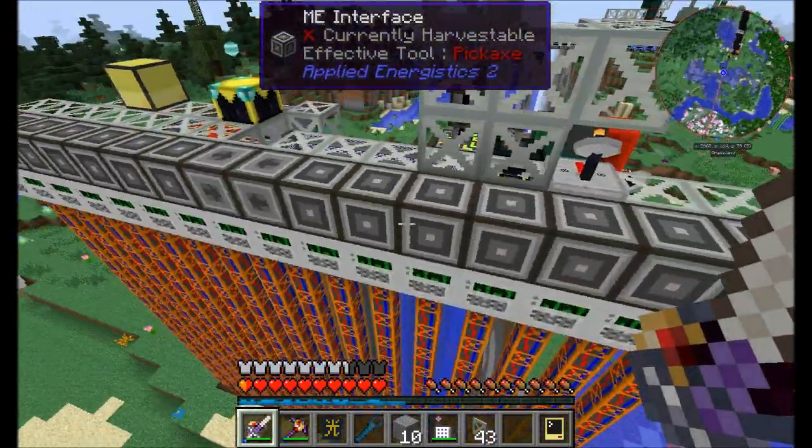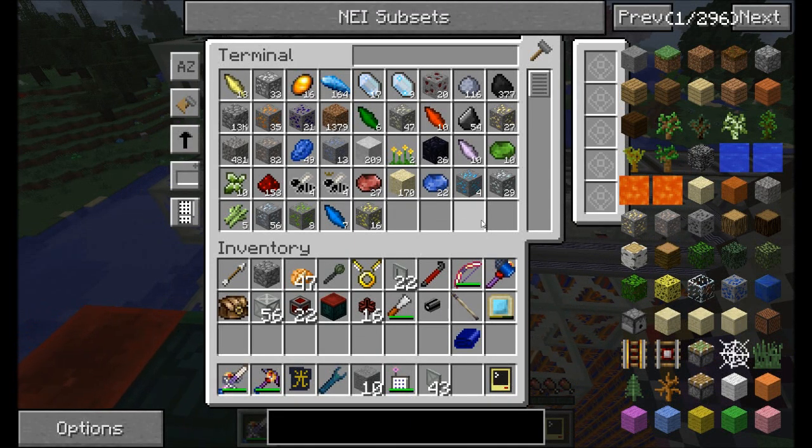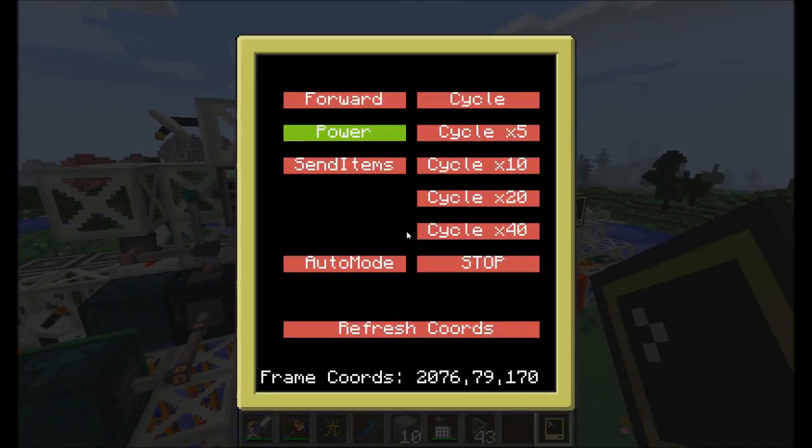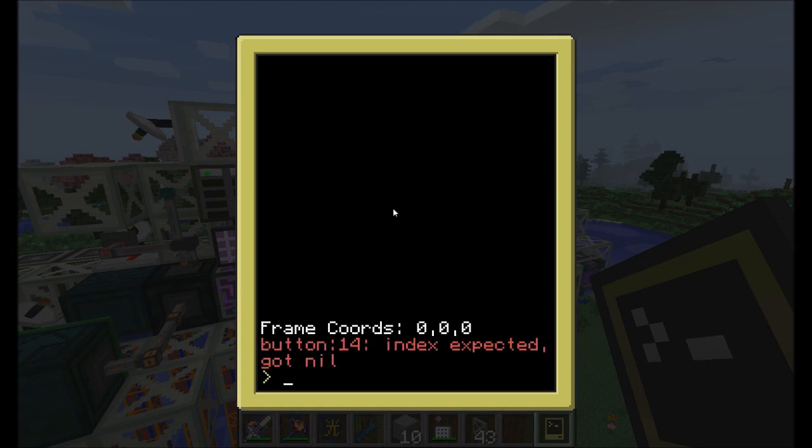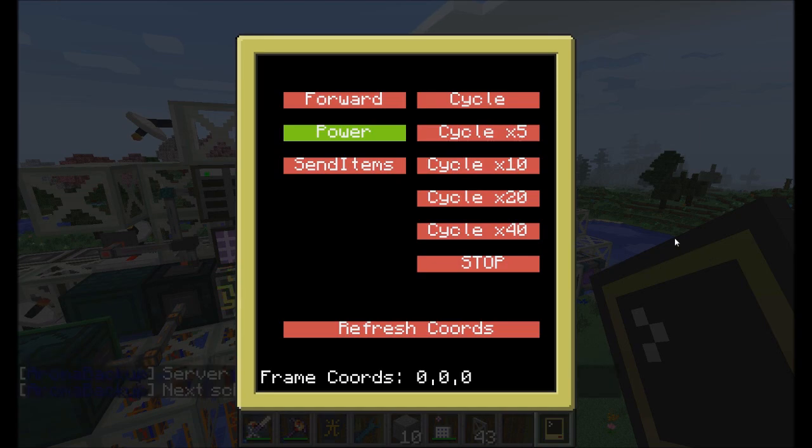We've collected a bunch of goodies here because I've been testing this thing for the last few minutes. If we take a look at our program, I changed up a few things. We continue to have the forward button and the power toggle — you can hit power there and it turns on and off. We also have the send items button, which I'm going to do in a minute. I got rid of auto mode now, and I have cycle buttons on the right. I decided to go with 5, 10, 20, and 40 as my cycle options.